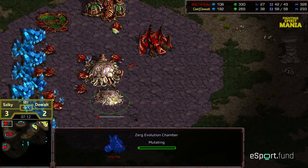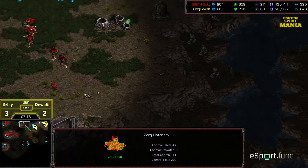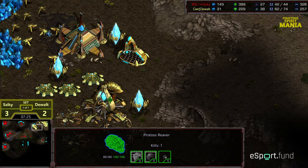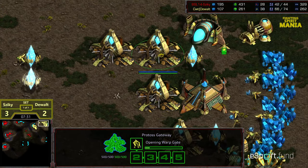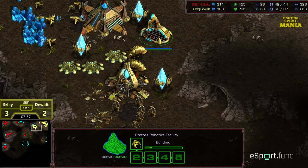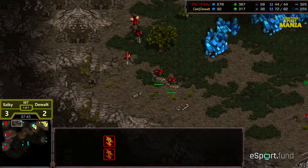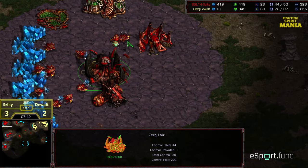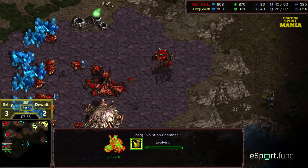We've got Lair upgrading, an Evolution Chamber down, and a 5th Hatchery at the 9 o'clock location. More Hydralisks making their way out. Ziki going ahead and pocketing troops at the 12 o'clock location, potentially to engage a shuttle should it make its way out. I don't think we have shuttle speed upgrading — it looks like Zealot leg speed is upgrading. So we're going to see the Reaver variation of PvZ at this stage, with six Zealots hanging out. Second Gas being grabbed, Lair is online. I would not be shocked to see Ziki go ahead and plant down his Spire, just to have that option.